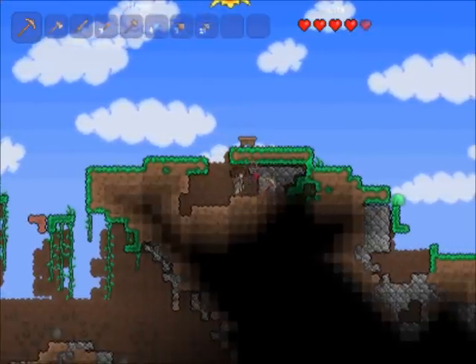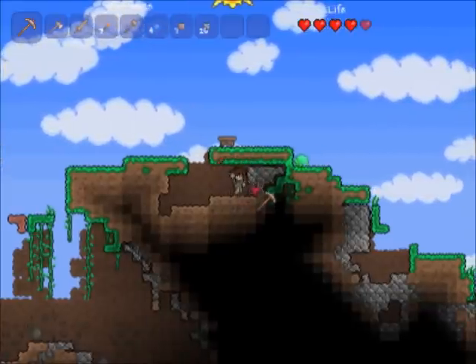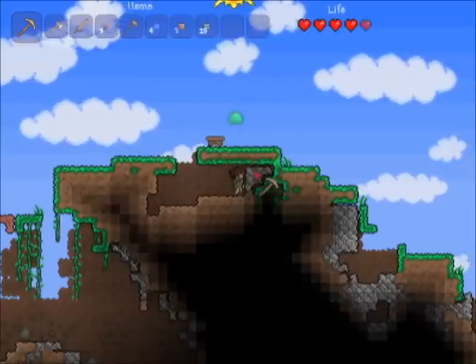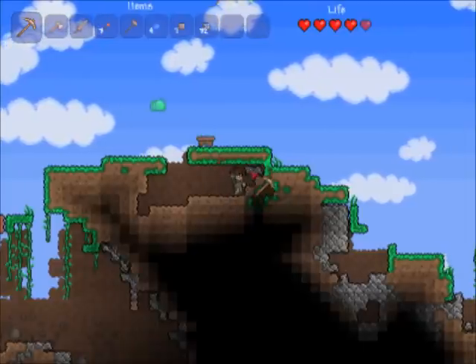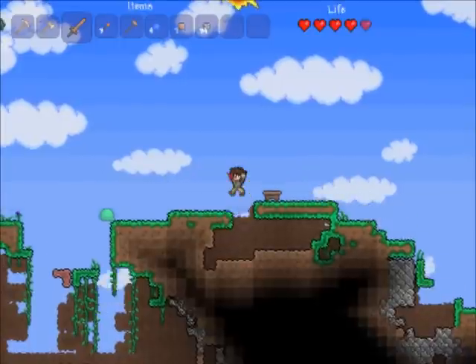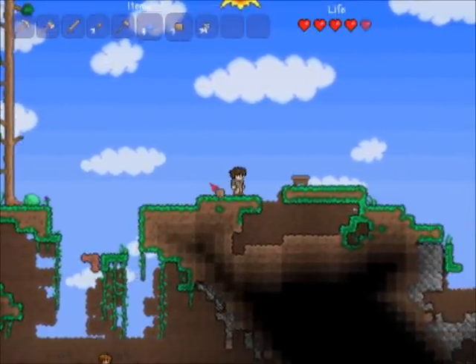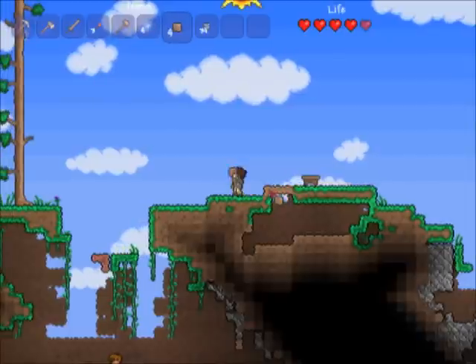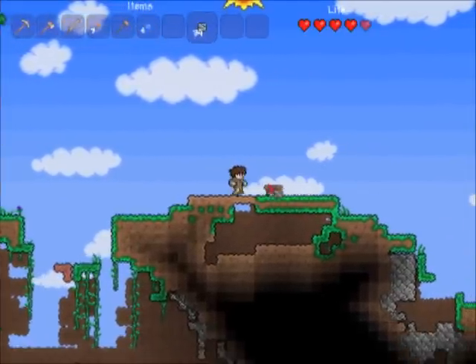But you'll get attacked by other things - you'll get demon eyes and zombies during the night coming to attack your house. Zombies in this game are very agile, so they're a lot harder to avoid than they are in some other games. Like the headcrab zombies in Half-Life - they're pretty easy to avoid. So I'm just going to cover this back up and give myself a little bit of a foundation.